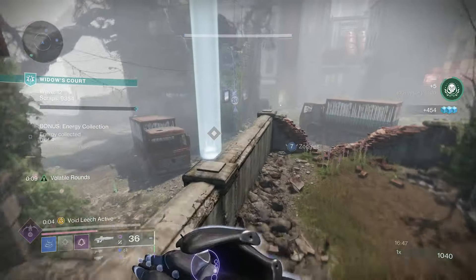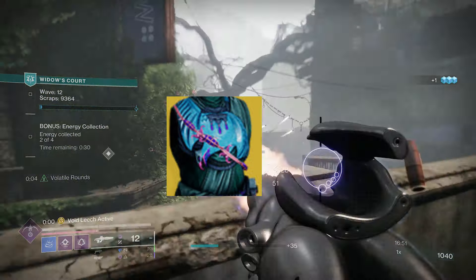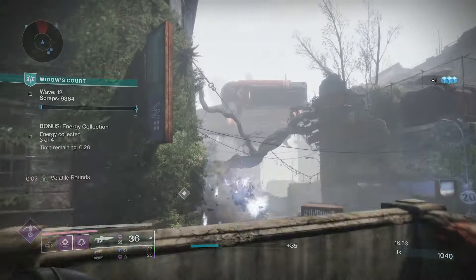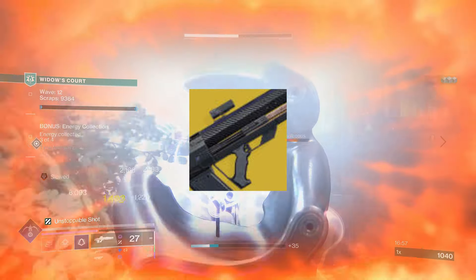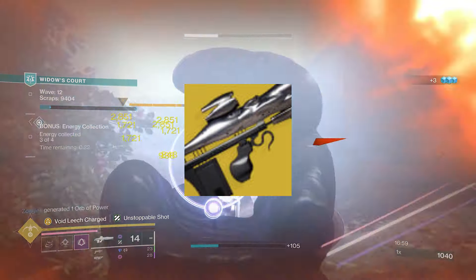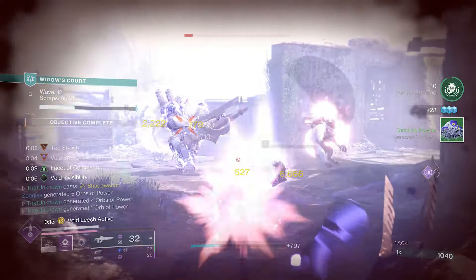For this build you'll need the Gyrfalcon's Hauberk as your chest piece, or a class item with the Gyrfalcon perk, and one of the void pulse rifles — either Collective Obligation or Graviton Lance. As long as you have those two things you're going to be able to make this build work.